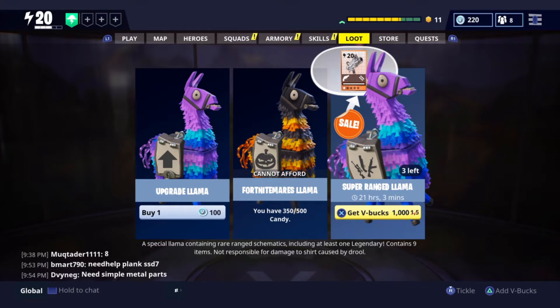So guys, in today's video they did just release the Super Ranged Llama. I'm probably going to buy $10 worth, since it is 1,000 V-Bucks. It's a special llama containing rare ranged schematics, including at least one legendary — so I'm guaranteed a legendary. It contains 9 items, not responsible for damage to shirt caused by drool.